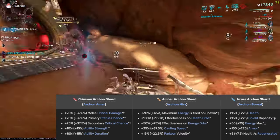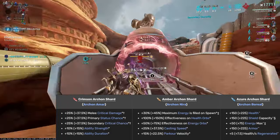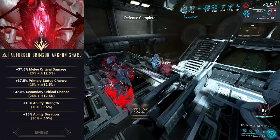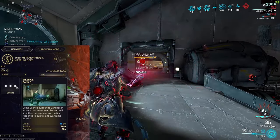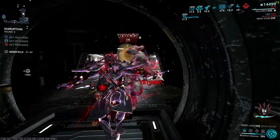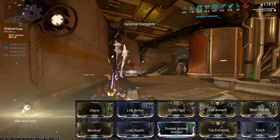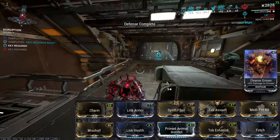For Kullervo's Archon Shards, I highly recommend Amber Archon Shards if you run solo, don't use Arcane Energize, or don't use Zenurik — so one or two effectiveness on Energy Orbs. For the remaining slots, I'd recommend two Melee Critical Damage shards and possibly Ability Strength or Ability Duration shards. For Helminth, I recommend Eclipse, Silence, or Shooting Gallery. With Kullervo's high base health you can bring your Smeeta Kavat to gain double Steel Essence. Put Charm in the top-left position to have the highest ability priority, as ability priorities are determined by rows left to right.